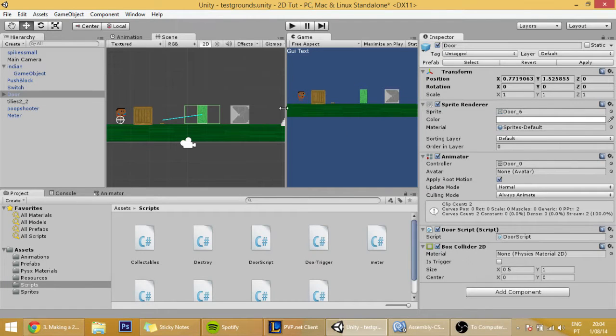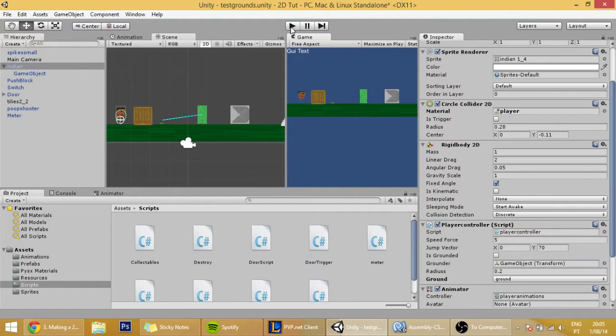Hello guys, in today's tutorial we will be fixing a couple of issues. One of them is that our player can't jump while on top of this box and on top of the door.